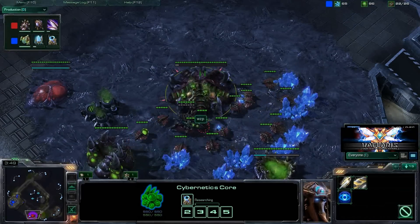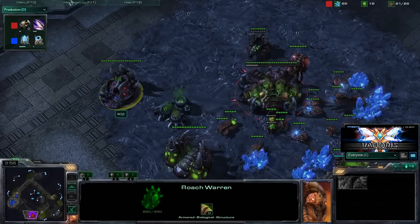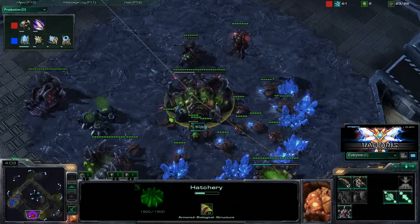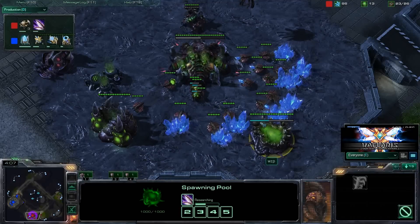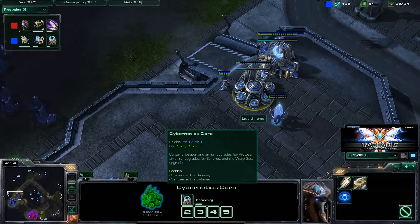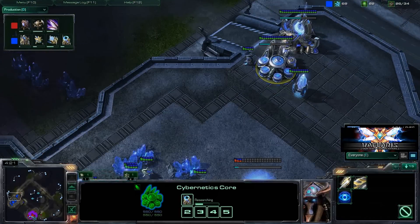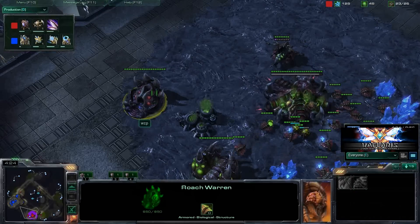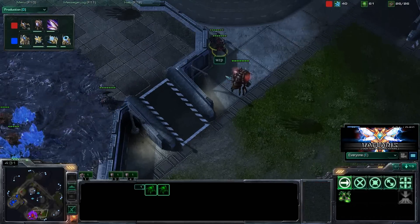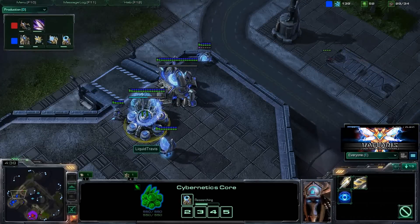The real key to actually spotting this strategy is scouting this early Roach Warren. If you can keep your probe alive in here for as long as possible, then just kind of looking at what is going on. We do have speed going down now, and warp gates being researched by Liquid Travis. This is also a slight hitch in the plan — if you do see this early Roach Warren and you're assuming some kind of one-base all-in play from a Zerg, then you actually really don't need that warp gate as quickly as you may think.